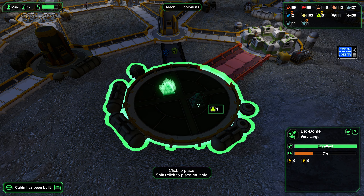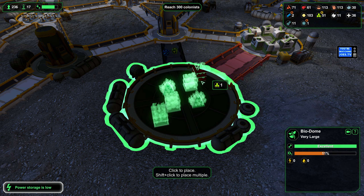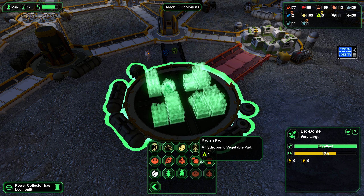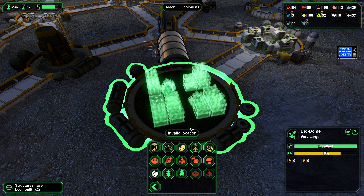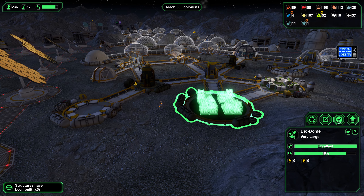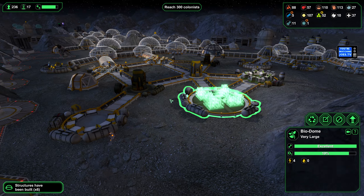Let's do the usual vegetable thing: lettuce, tomatoes, onions, and top it off with mushrooms. If I can get the mushrooms in the right place. That one is full — let's activate. It won't connect — I guess there's not enough room there.